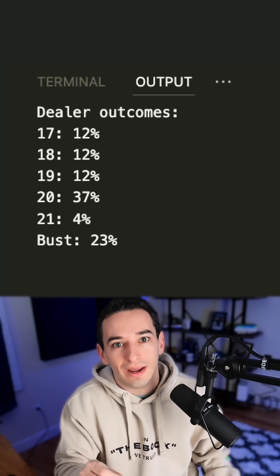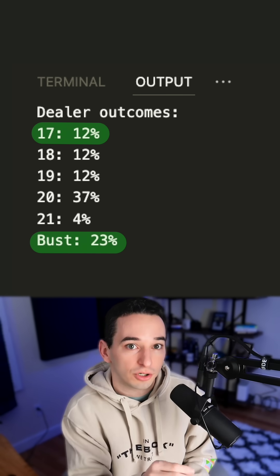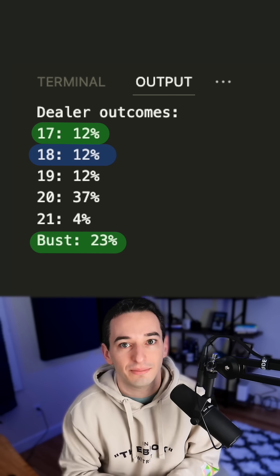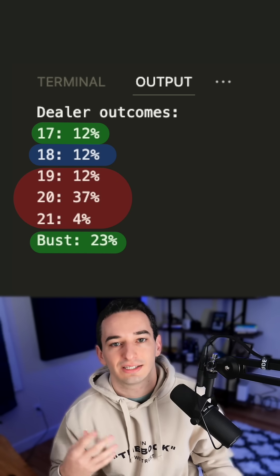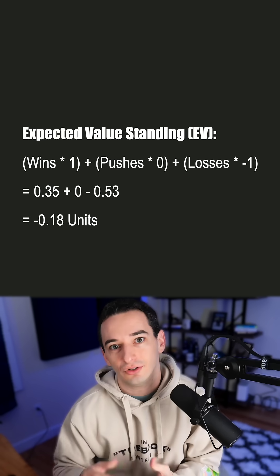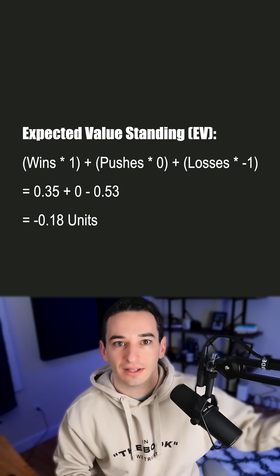So if we stand, we will win when they have a 17 or bust, which is 35% of the time. We'll push on 18, which is 12% of the time, and the remaining 53% of the time we will lose. This gives us an expected value of negative 0.18 units — meaning you will lose about 18 cents for every dollar that you bet.